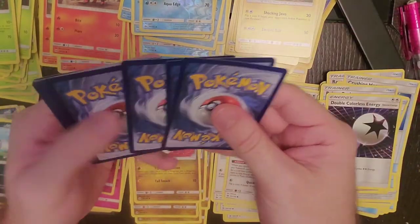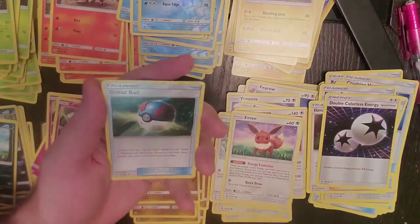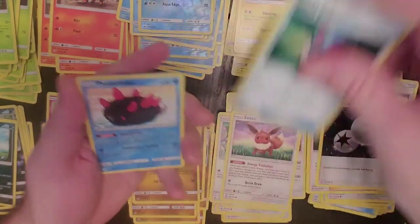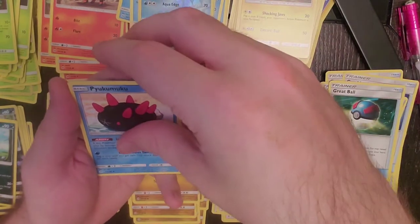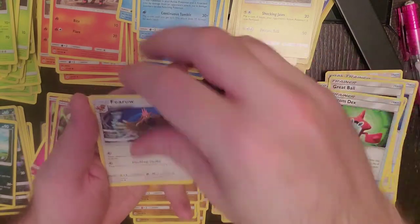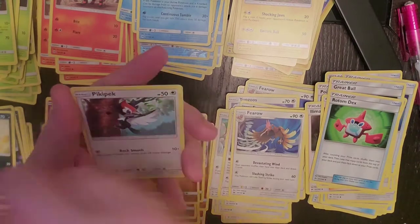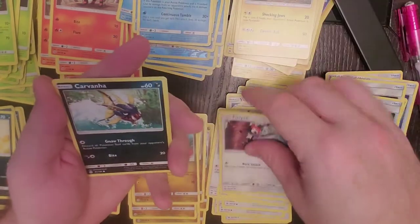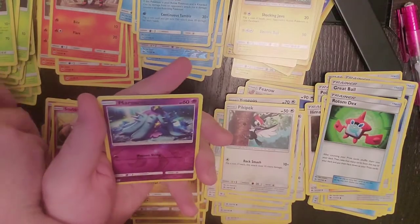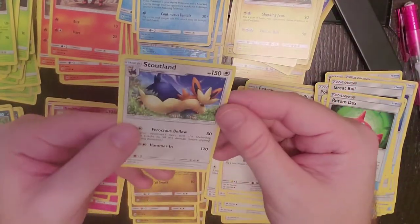One, two, three, and four. Fairy Energy, Great Ball, Rotom Dex, Firo, Snubbull, Sand Isle, Pikipek, Carvana, Marini, and our regular rare is Stoutland.